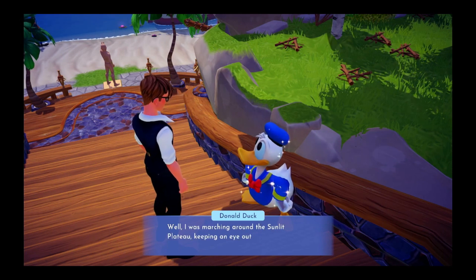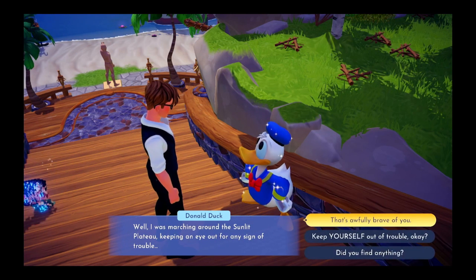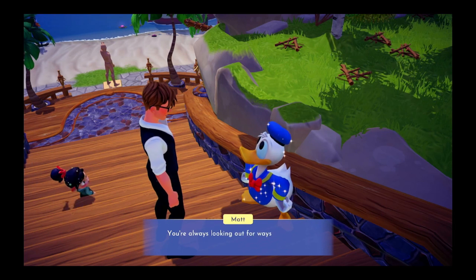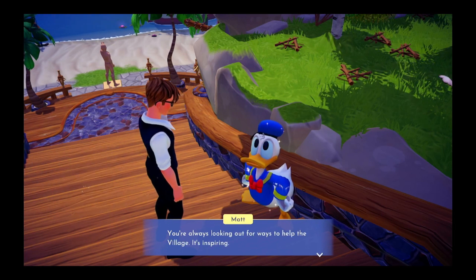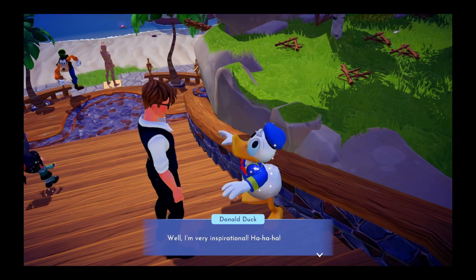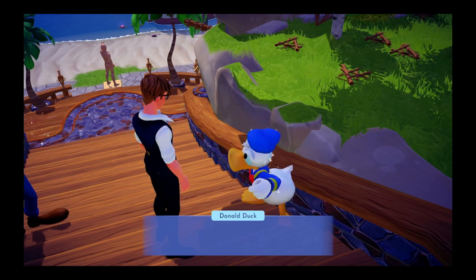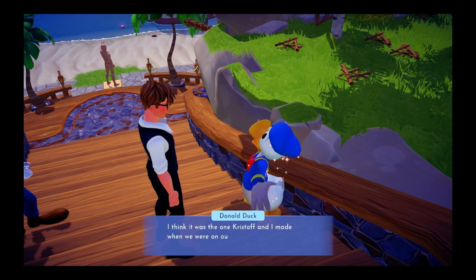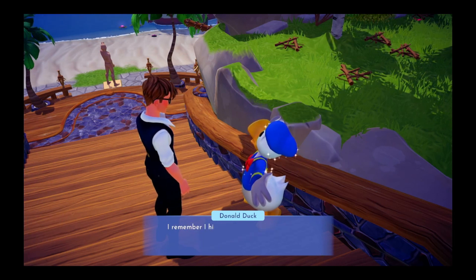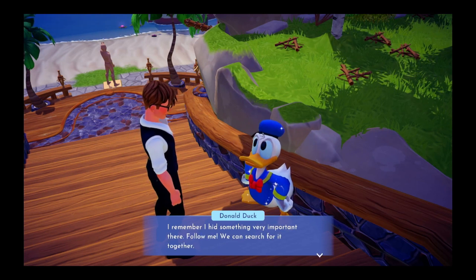I was marching around the Sunlit Plateau keeping an eye out for any signs of trouble. That's awfully brave of you. I'm so glad you're my friend — you're always looking out for ways to help the village. It's inspiring. Well, I'm very inspirational. So what did you find in the Sunlit Plateau? I found an old campsite — I think it was the one Christoph and I made when we were on our quest to save the village from the Forgetting. I remember I hid something very important there. Follow me, we can search for it together.